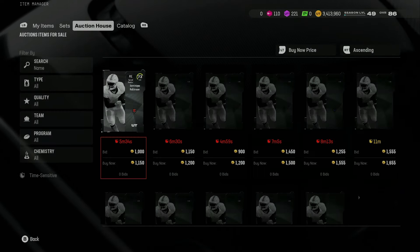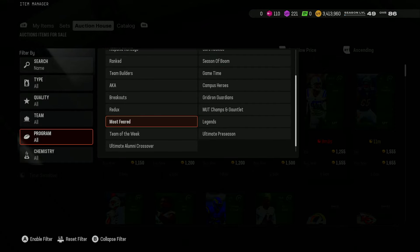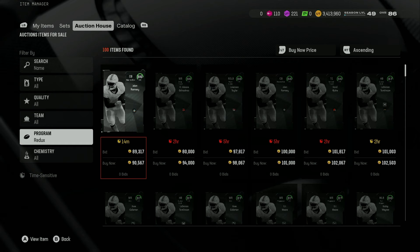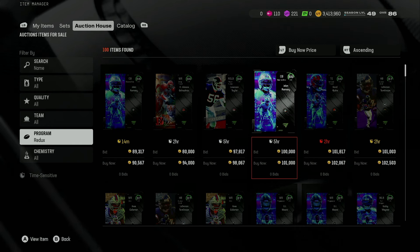I obviously didn't open up the Series Redux pack on this account, but because of that, it automatically means Series Redux cards — everything's cheaper, everything is a lot more affordable. And 86 overalls are below 100k right now.